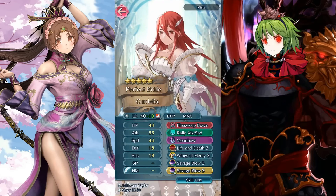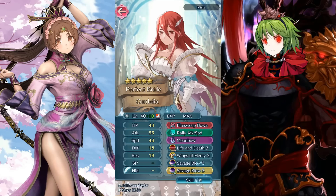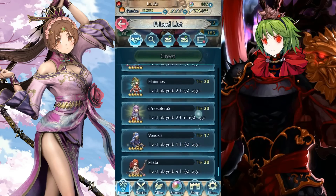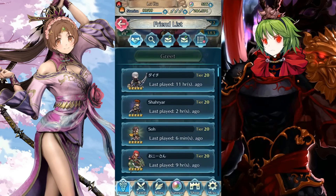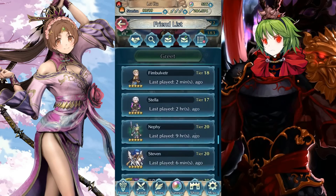And Cordelia with life and death and dual savage blow — same setup as before. She'll hit and kill someone, then fire sweep another person, and the next target has 14 less health. If properly dancer-supported it's a screwed-up setup — Cordelia is a super powerful archer.